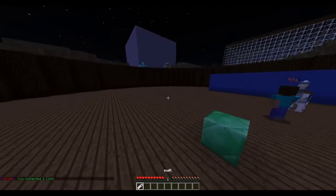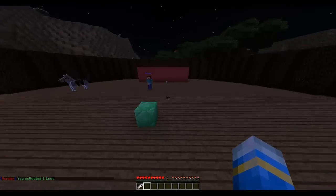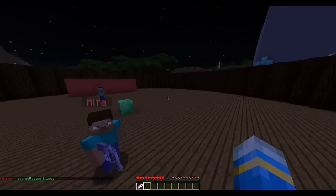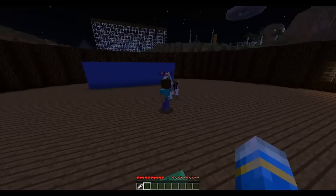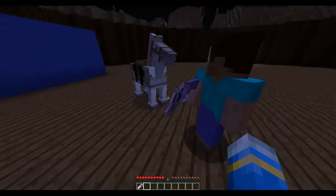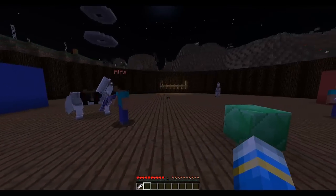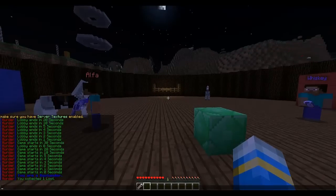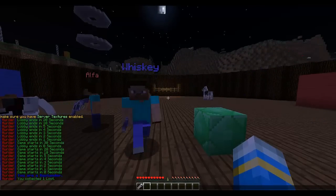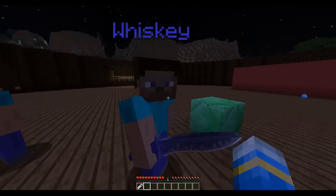The objective of the game is for the murderer to kill all of the bystanders. The bystander with the gun has to kill the murderer, but if he kills one of the other bystanders, he loses his gun and becomes blind for a few seconds. As you can see I collected one loot. I'm going to go to my other account — if you're looking at my screen now, you can see this is the murderer and he has a throwing knife.